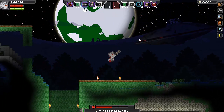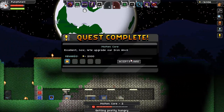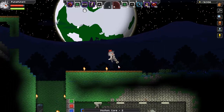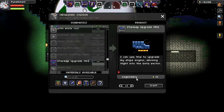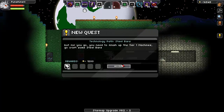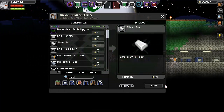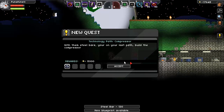Bam! One hit kill. Molten gore. Wants us to go to the beta sector. There we go. Start making an upgrade kit. Reward — I want some steel bars. Steel bars done. And now we're on to some tier two.